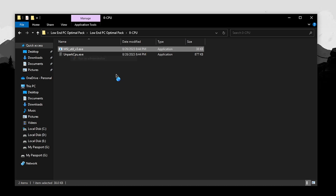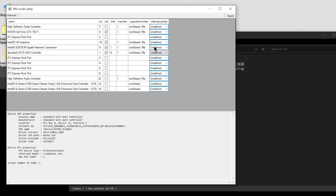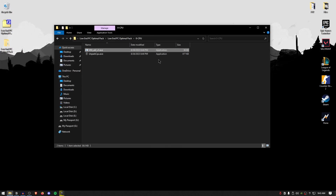Right-click on it and run it as administrator. Once it opens up, make sure that your GPU as well as your network card and any host controllers that support MSI mode have the MSI box checked and the priority set to undefined. This is especially useful for your GPU. So click on your GPU, make sure that under the supported modes it does say MSI, then check the box, set the priority to undefined, hit apply, and close out of it.